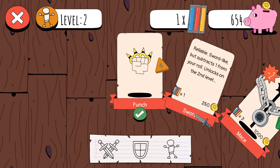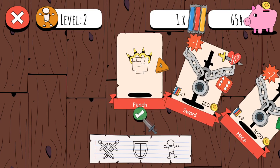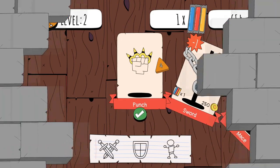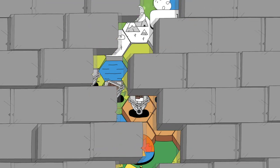We can upgrade our punch, or we can unlock a sword - reliable, sword-like, but subtracts one from your roll. Unlocks on the second level. Subtracts one from your roll. So we don't have access to any new armor or anything, I guess, either. Yeah, I'm just roguish currently. Okay, so now we hit the key again.